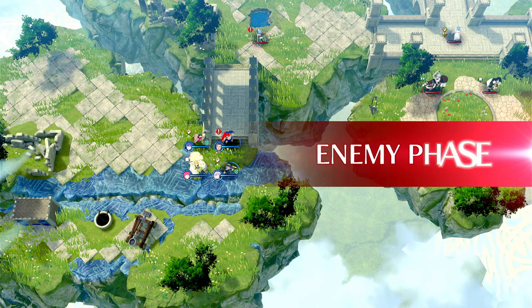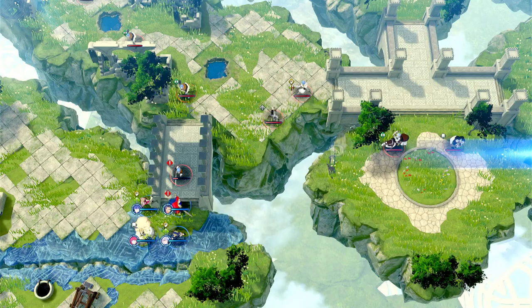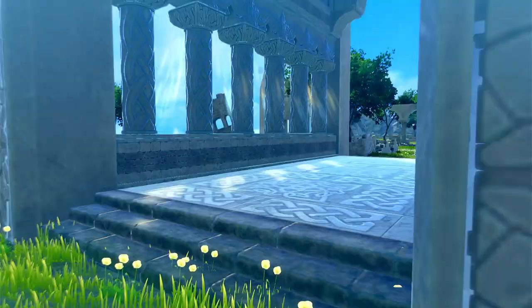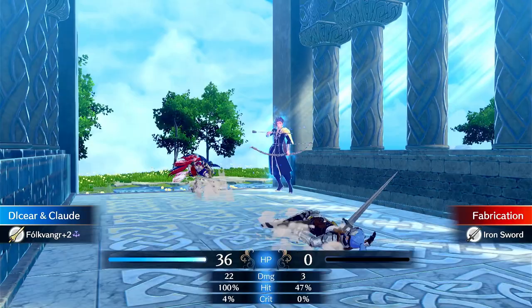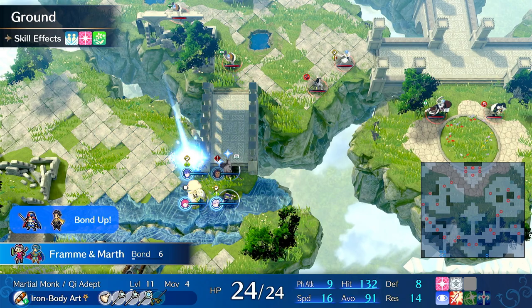You get XP from killing. In this case you get a little bit of XP from counterattacking. This particular enemy is the fastest one here, so after we kill this I should be enemy phasing pretty effectively. But they have no chance of killing me — my stats are way too high on my power carries and on these utility units.